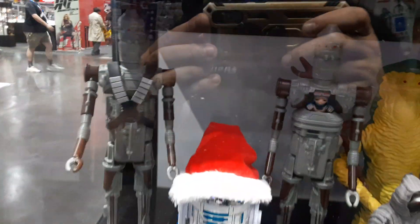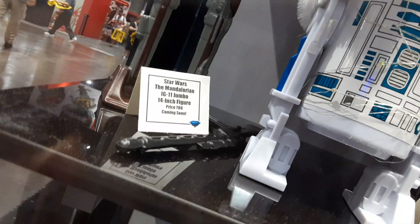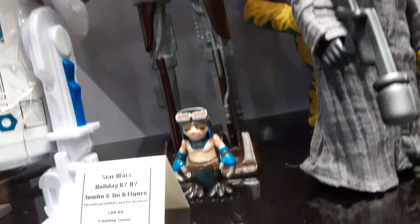Then here we've got some Jumbos. We're showing off IG-11 and IG-12 for the first time. IG-11 comes with a rifle. IG-12 comes with an Anzellan in his chest, and another Anzellan to stand around.